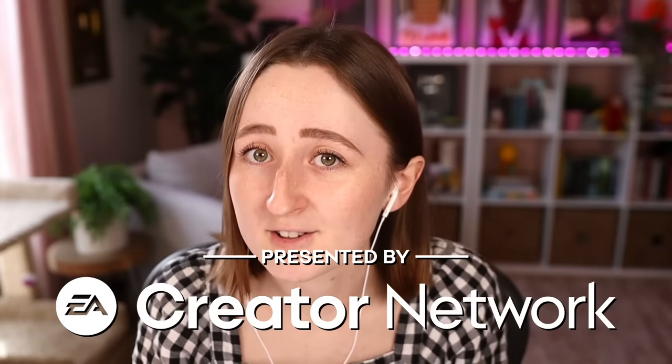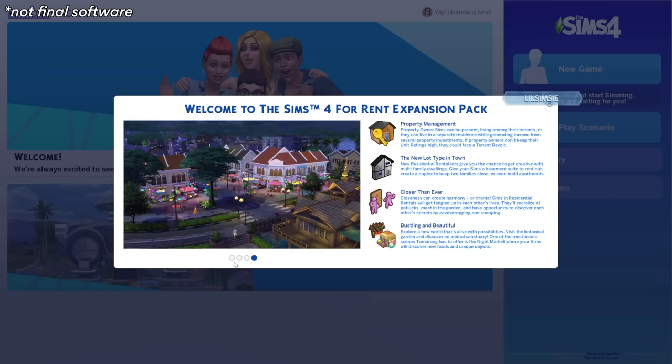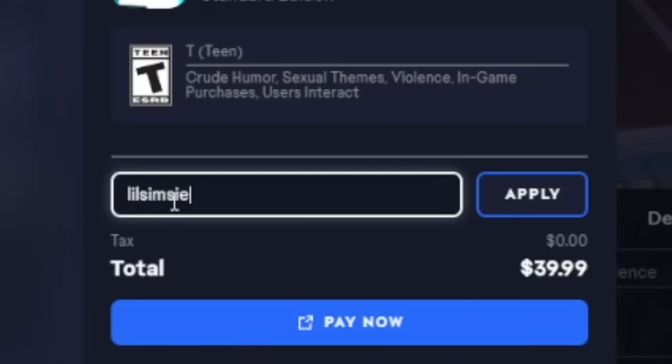Quick disclaimer: I was given early access to this pack through the EA Creator Network. I'm not being paid to talk about it, there's no money exchanged, I just got early access so I can make videos on it for you. They gave me a second version of The Sims 4 in my library that just has the base game and the new pack, so you're gonna see a couple weird things in the game footage — there's a watermark floating around the screen and this version doesn't have access to the gallery. Also, this is not final software, so things may change when the pack officially releases next week. They're also running a new creator code test starting today, so if you buy any Sims pack and use code Lil Simsie at checkout, I will get a tiny percentage of that sale.